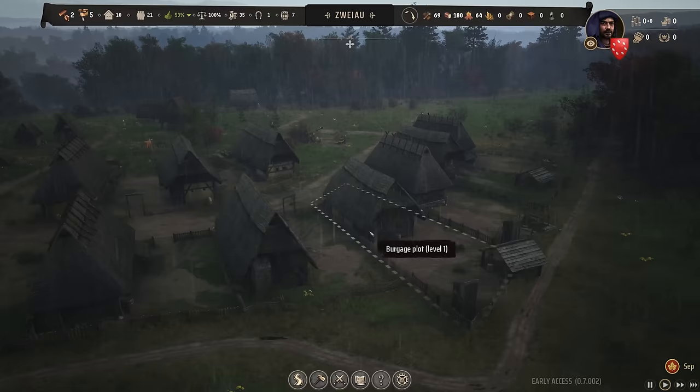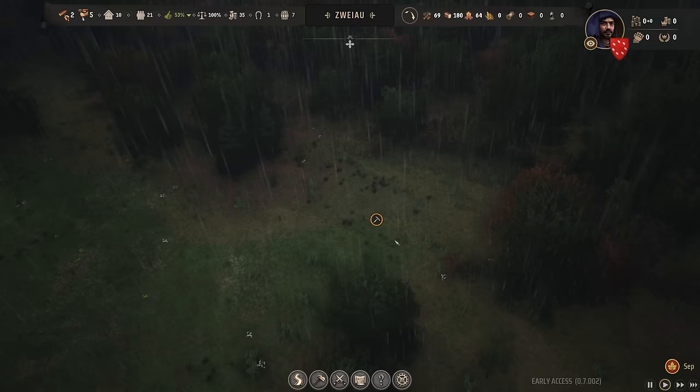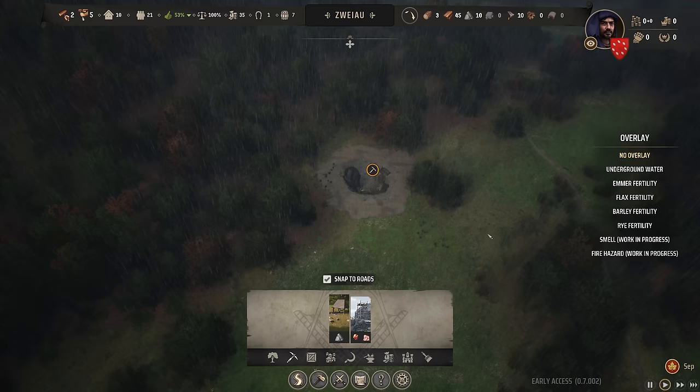I really want to tap into the mine up over here — it's a normal iron deposit. Let's zoom in and take a look. We can pop something on there. Let's construct — I think that's this one here — the mining pit. Does that connect to a road in any particular direction? I think that is literally it. There we go — that is our mining pit.